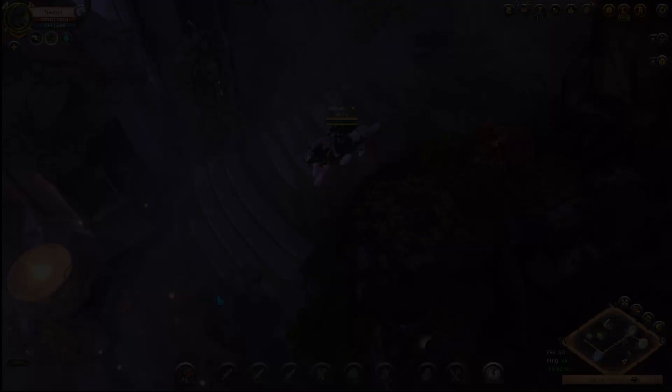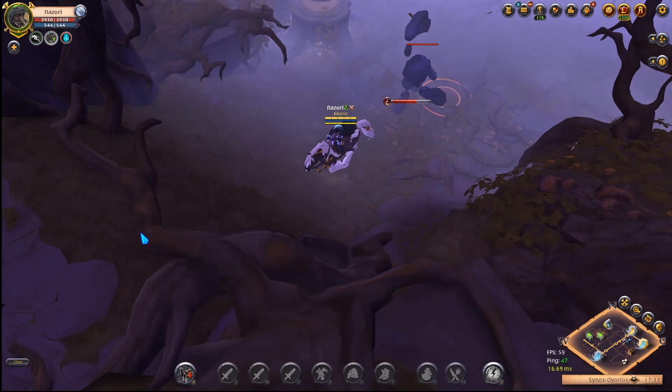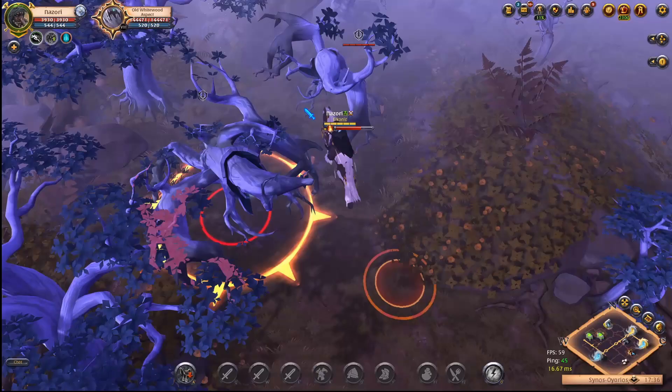Another thing I found a ton of while wandering around were gathering hotspots. There were different sizes of hotspot, and honestly all of them were really nice. There were a ton of mobs to kill that you could gather from, and each hotspot had a ton of resources lining the walls around them. Most of these areas were nice enough that I could see people grouping up to go gather together. There's also a T8 aspect boss, which I believe drops T8 resources — so people may be fighting over these on a regular basis.